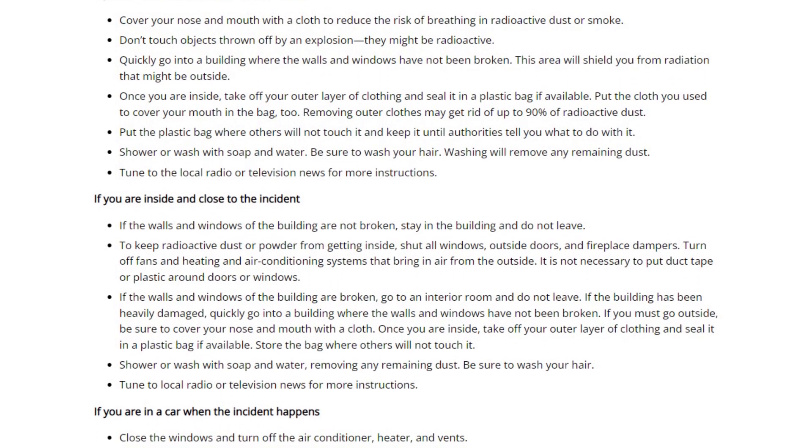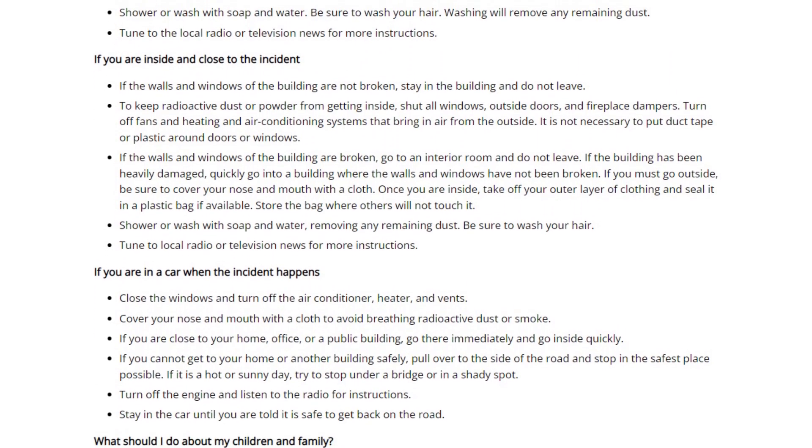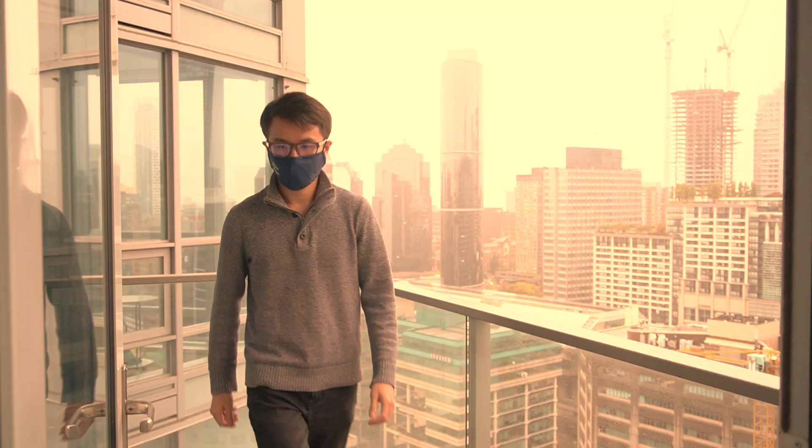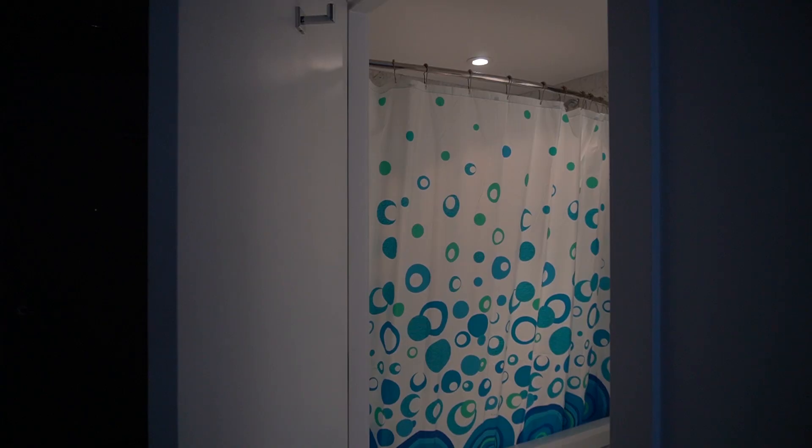But if you, for whatever reason, were very close to the blast site, what should you do? The CDC detailed on their website the steps you should take whether you were indoors or outdoors. Most are actually pretty straightforward, such as mask up to avoid breathing in any radioactive dust, go indoors and stay inside with no aircon or ventilation, or simply wash yourself and get rid of your outer clothing. The basic principles of dealing with dirty bombs are actually pretty similar to those dealing with nuclear fallout.